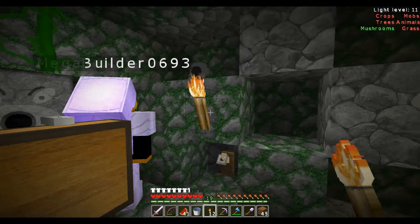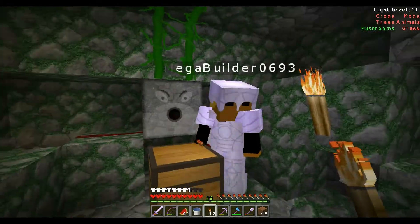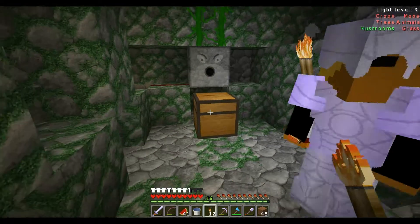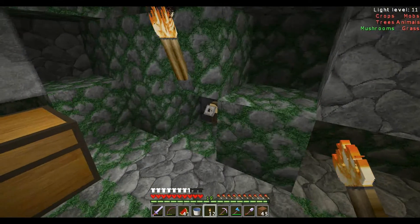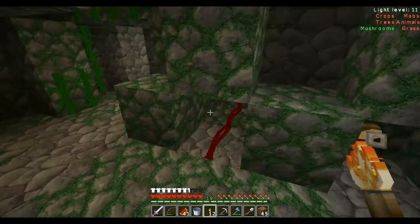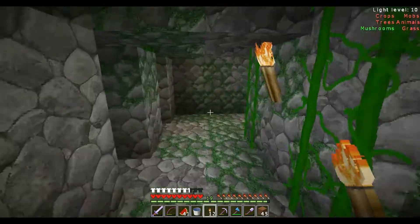We'll get a bit of light in here so we don't have anything spawning on us. Again, you've got arrows out of the dispenser — I always need a few arrows. You've got loot out of the chest. If you wanted to collect them, you've got the tripwire mechanisms. You've got redstone you can pick up.